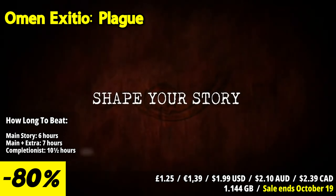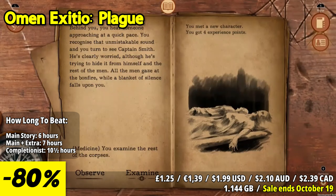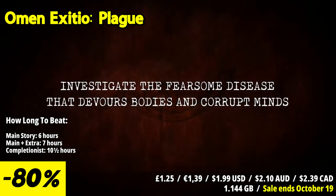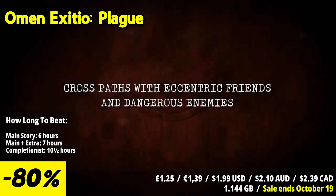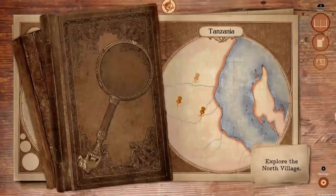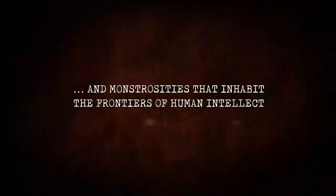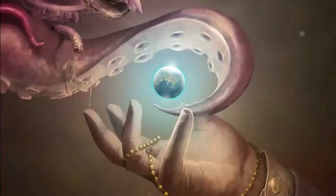Omen Exitio Plague is a compelling and atmospheric text-based adventure game that combines storytelling and decision-making with a dark and Lovecraftian theme. One of the standout features is its narrative-driven gameplay. Players assume the role of a character who finds themselves in a grim and mysterious world filled with eldritch horror and Lovecraftian lore. The game's narrative unfolds through text-based storytelling, creating a strong emphasis on choice and consequences. The dark and foreboding atmosphere is further defined by eerie and unsettling visuals along with an eerie soundtrack, contributing to a sense of dread and immersing players in a Lovecraftian world.